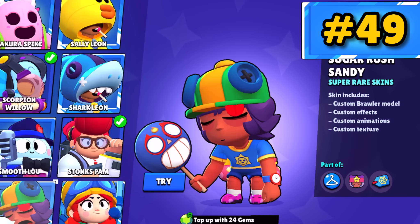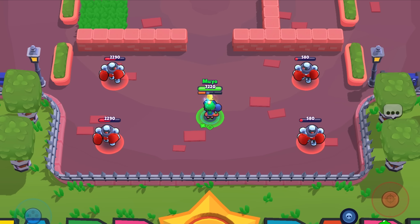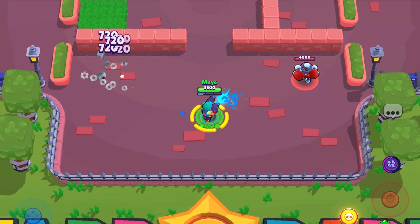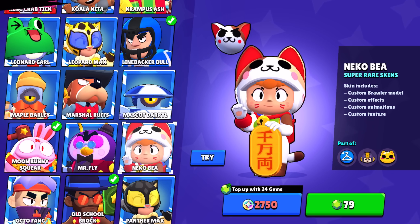Sugar Rush Sandy has some awesome Brawler references on him, but his main selling point — the super — doesn't have a lot going on, which is kind of unfortunate. Shark Tooth Colt gets some pretty cool pain effects, but I just don't see myself maining Colt with this skin too much. Neko Bee doesn't add too much, but she becomes a cat, and cats are awesome.